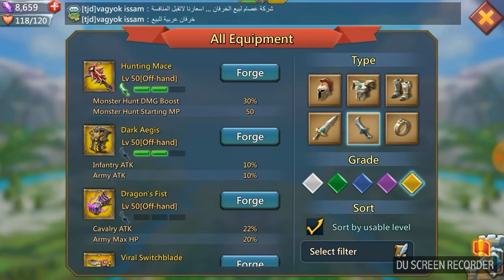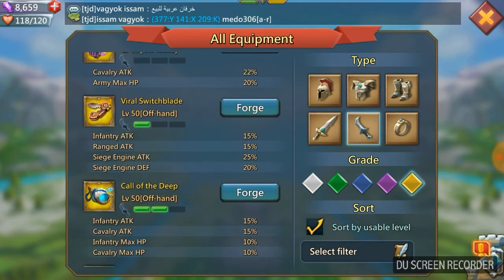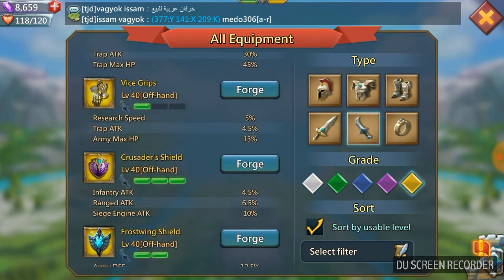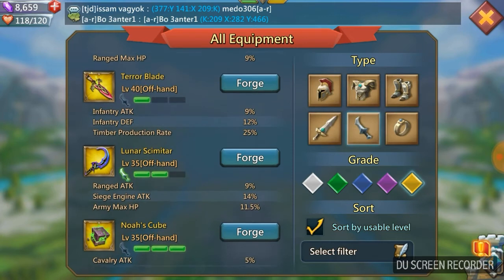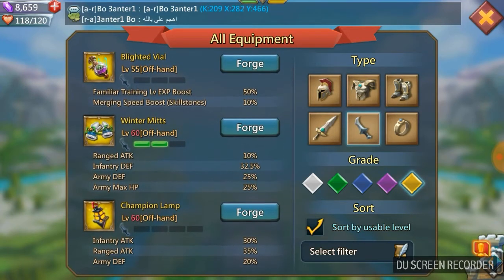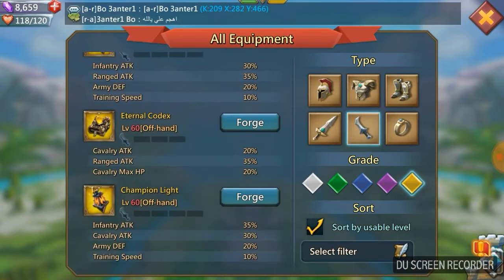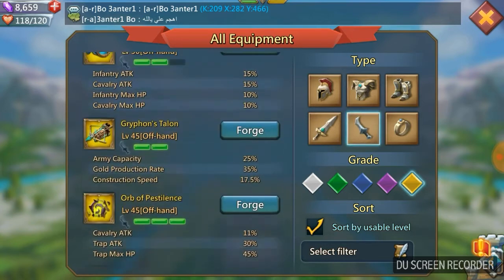For the offhand - and here's where I might get some comments - the piece of gear we're going for is the Viral Switchblade. Yes, the Viral Switchblade - an infantry range piece giving 15% infantry attack and 15% ranged attack. It comes with siege attack and defense which we don't really care about, but those attack stats are what we're looking for. People are going to say go for the winter mitts, but winter mitts only give 10% ranged attack - we'd be losing around 20% attack stats. So we're definitely going with the Viral Switchblade for the offhand.